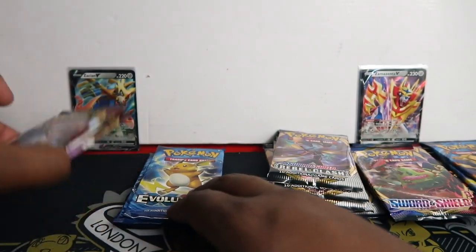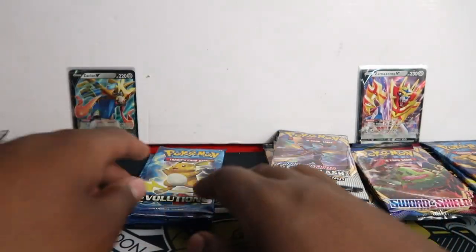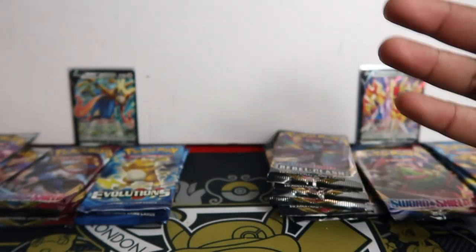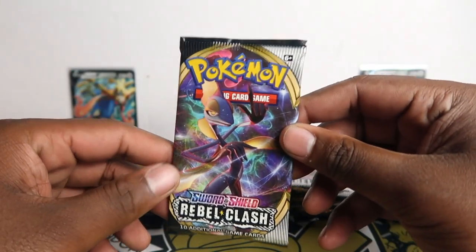So we'll have six Rebel Clash total, three Sword and Shields, and three Evolutions. Evolutions is like the base style stuff with the original cards - a modern twist, I guess. So let's start with Zamazenta.